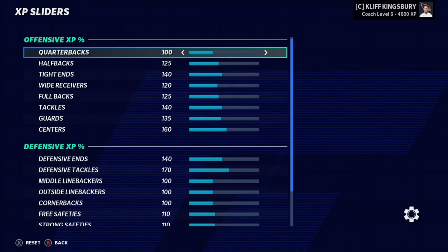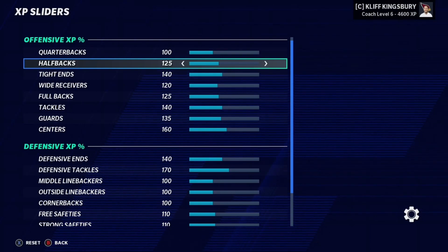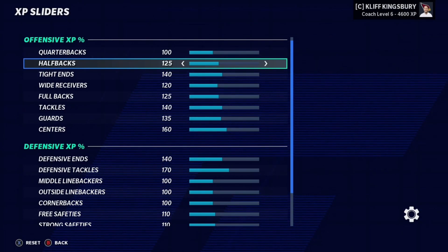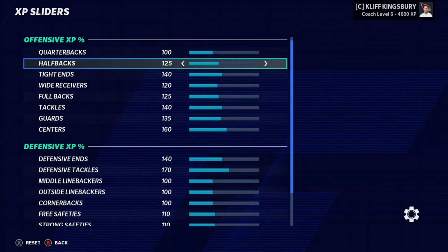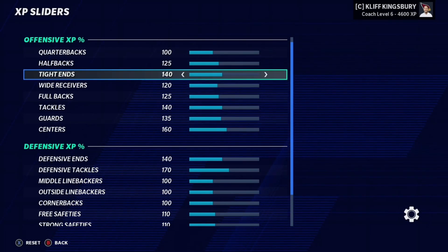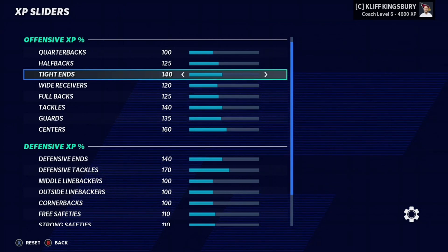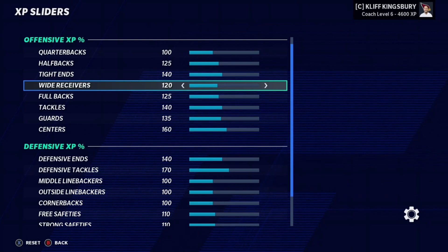Going into the running backs, I have put it at 125 just because I find that running backs — some of them can progress pretty fast and some can't. Most running backs in the NFL are at least average or above average. In Madden, when you draft a normal dev running back that's like a 74 overall, it'll take them like two to three years to really get to that 80 mark. So pushing it to 125 seems to be the sweet spot. Going into tight ends, tight ends don't really progress a lot. They also tend to progress at age 29 quite a bit. So what I have here is boosted up to 140. You can adjust it to 145 if you really want to, but I think 140 is the sweet spot.